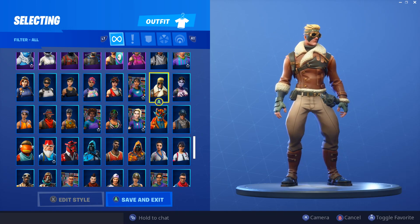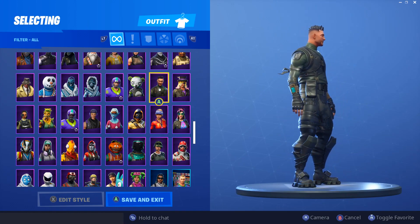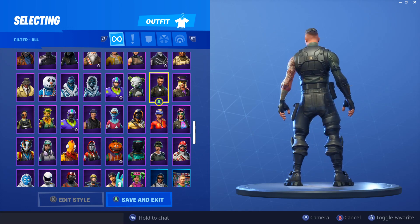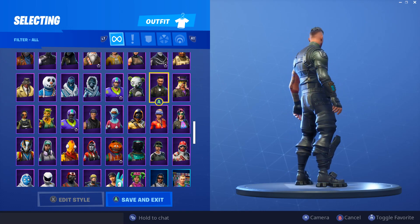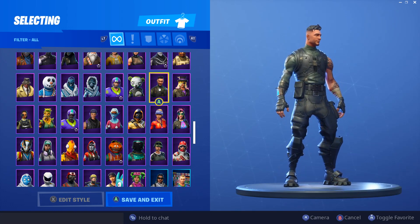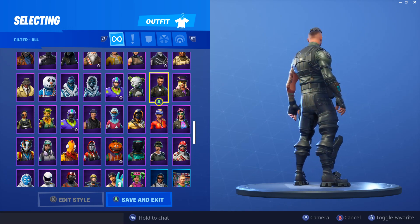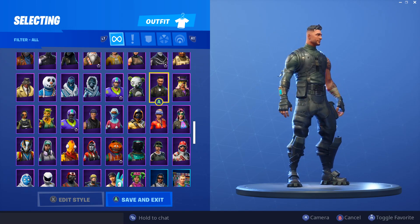Squad Leader — this skin was from Season 4, around level 87 in the battle pass. I like this skin a lot; I think it's really good and I believe it's the first skin with this specific model. I don't know why people don't like it. I understand people prefer item shop skins over battle pass ones, but Squad Leader is a really good skin and I don't see anyone running it or even remembering it. It needs more love.